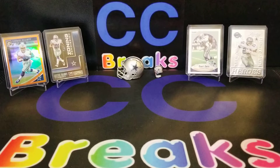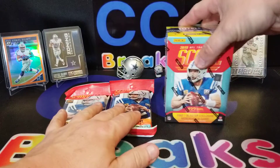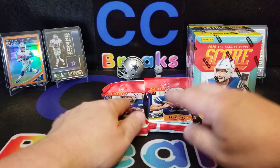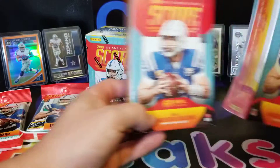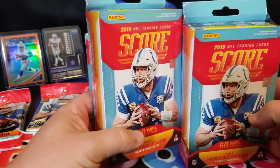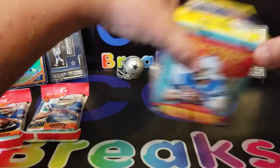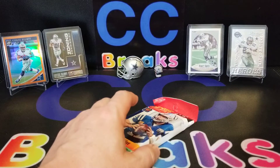Hello, friends and fam, this is Bobby and Uncle Jared and we are back with another break. Today we've got some Score retail. We've got two packs, a blaster box, and two hanger boxes. We know there's a lot of cards so we're going to fly through the base. We just wanted to preview all the retail since it came out in our area. So let's go ahead and get into this.